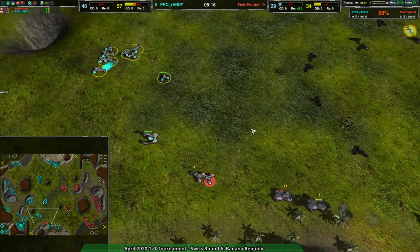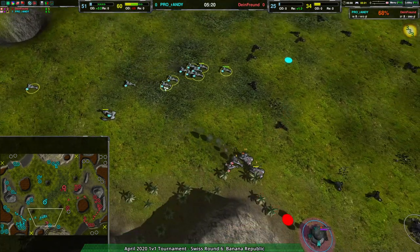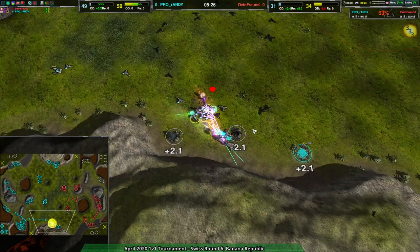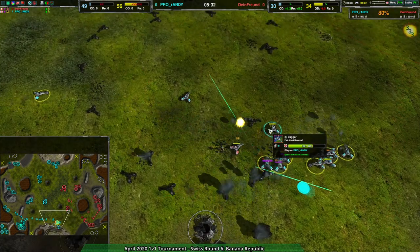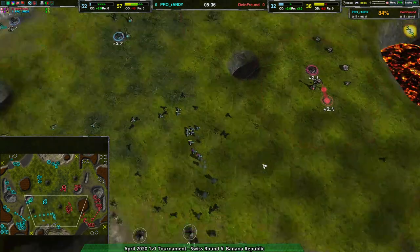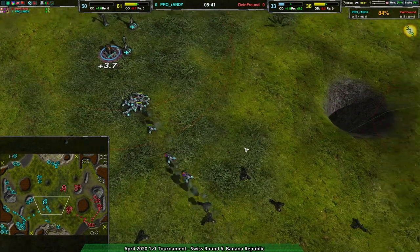Now we're seeing the bolus being used as a riot unit. I was saying in round one I wasn't sure how bolus actually operated as a riot unit. Against daggers it makes a lot more sense because daggers are entirely built around speed and hit-and-run tactics, and bolus basically shuts that down. That said, they're also built around high alpha damage, and when you have a large enough group of daggers you just one-shot anything anyway. Unfortunately those boluses were simply not enough to deal with 800 metal worth of daggers.